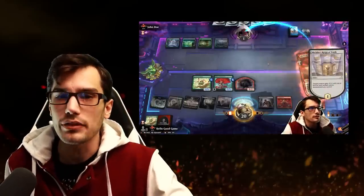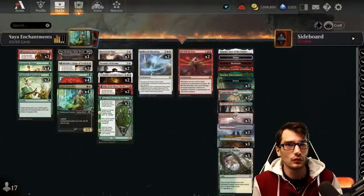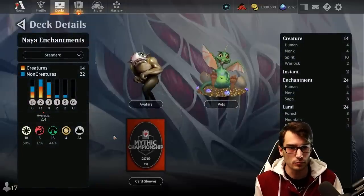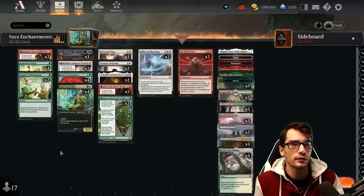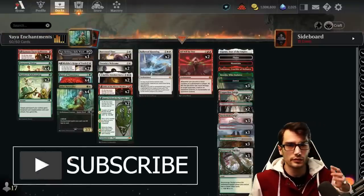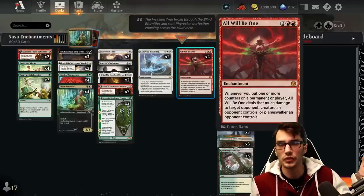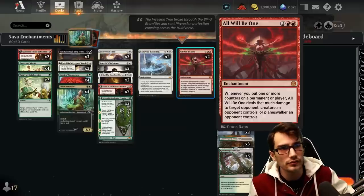Alrighty, so let's take a look at the newest deck. Naya Enchantments is the name of the game. 60 card standard, best of one, 2.4 average mana value, 24 lands to support the curve. We will be stacking enchantments to trigger lots of things in the deck. Maybe I should start over here with All Will Be One. This is the card that we built the deck around — a new enchantment that I'm looking to get the most out of.